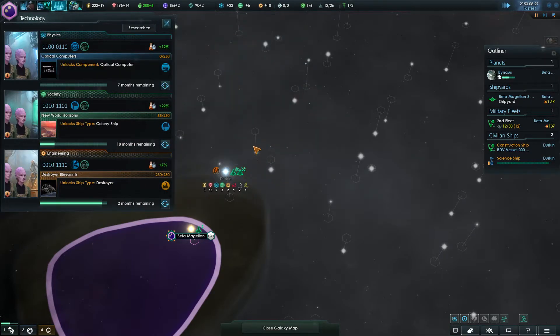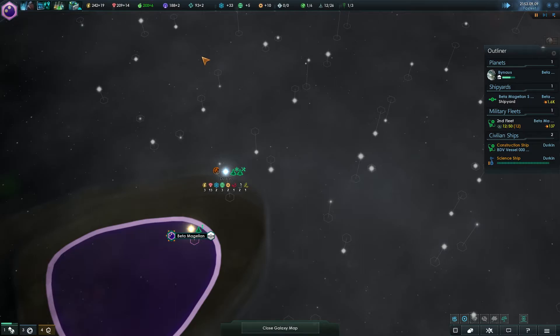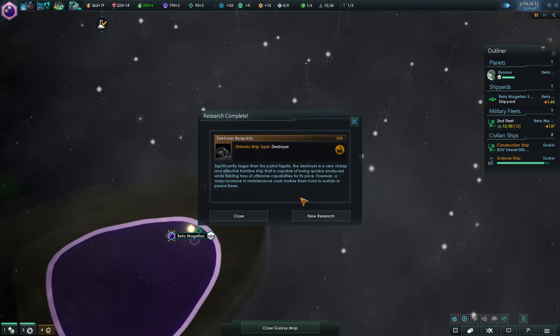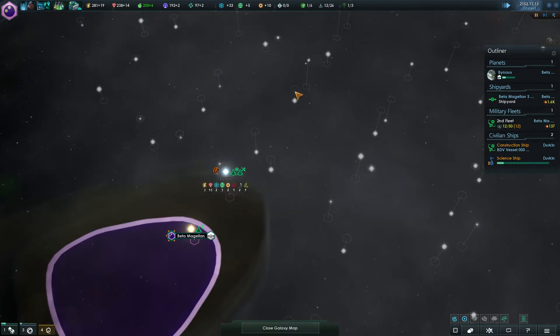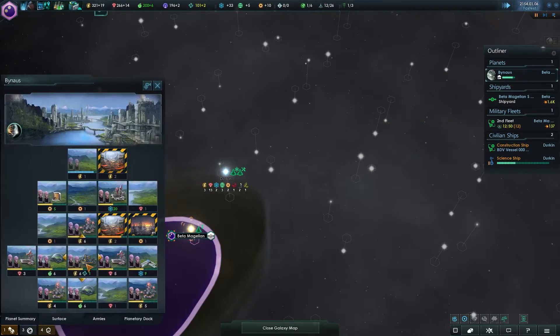I do want the other science ships. Technology researched — grab the optical computer. There's destroyers, that's good. Cheaper starbase upkeep is going to be key as well early — things that feel minor but because we're a minor race we just need to keep on making sure we do that.